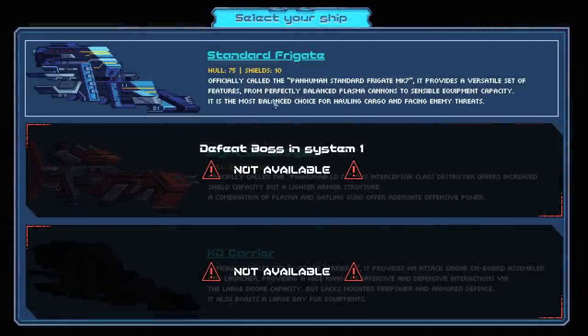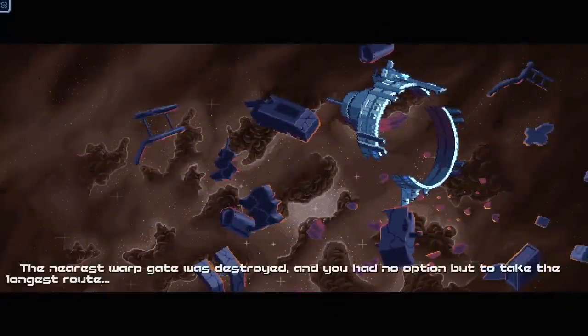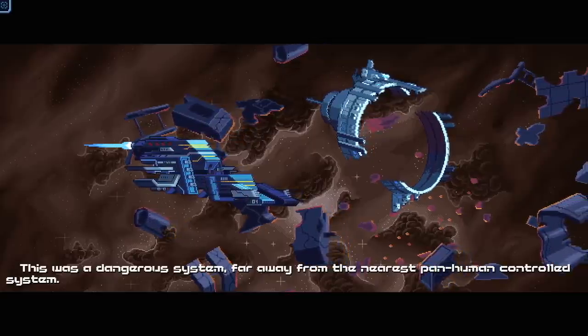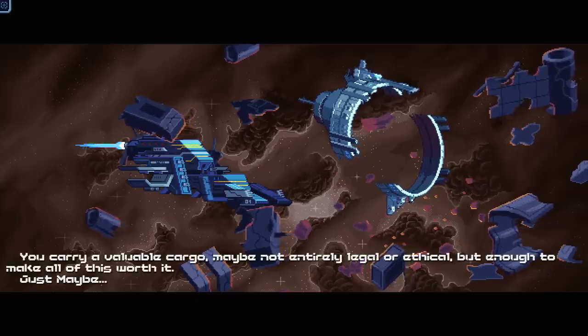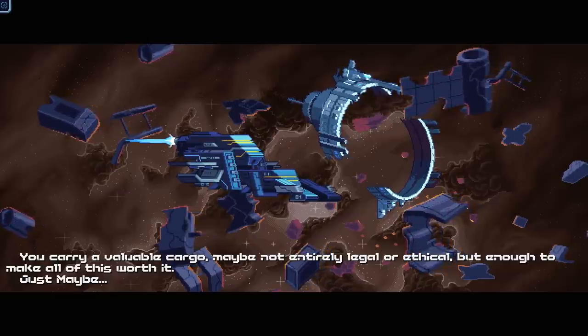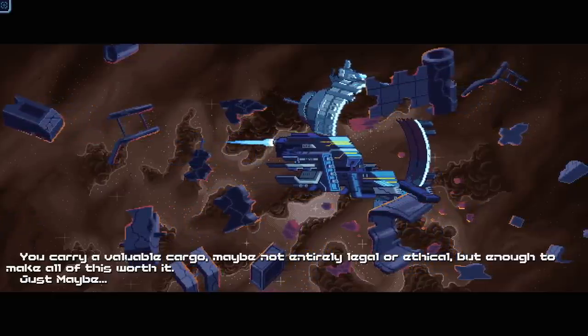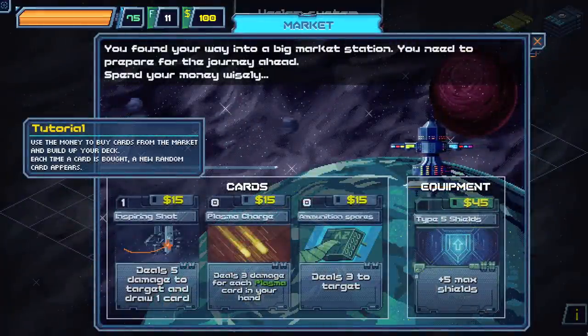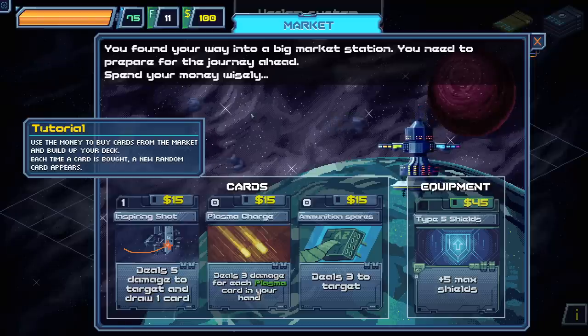We've got the Standard Frigate, originally called the Panhuman Standard Frigate Mark VII. It provides a versatile set of features from the perfectly balanced plasma cannon to sensible equipment capacity. It is the most balanced choice for hauling cargo and facing enemy threats. Also, it's shaped like a shoe. The nearest warp gate was destroyed and you had no option but to take the longest route through a dangerous system far from the nearest pan-human-controlled system. You carry a valuable cargo — maybe not entirely legal or ethical, but enough to make all this worth it.